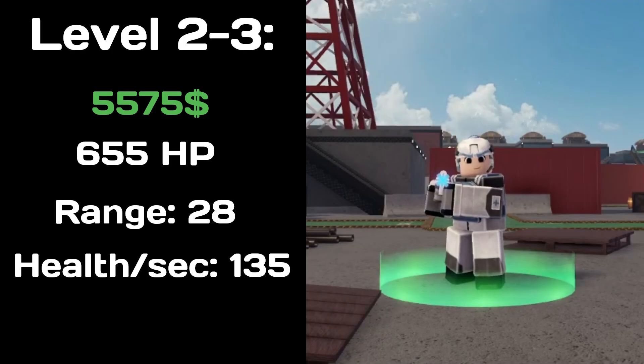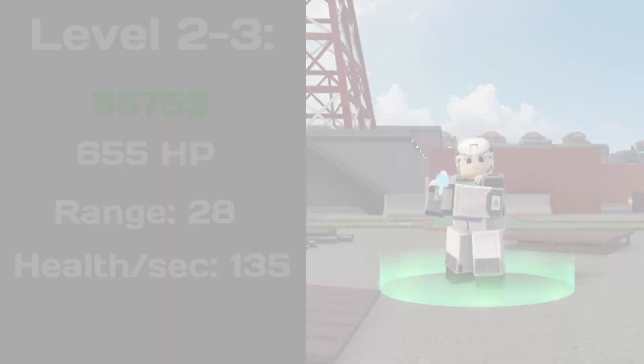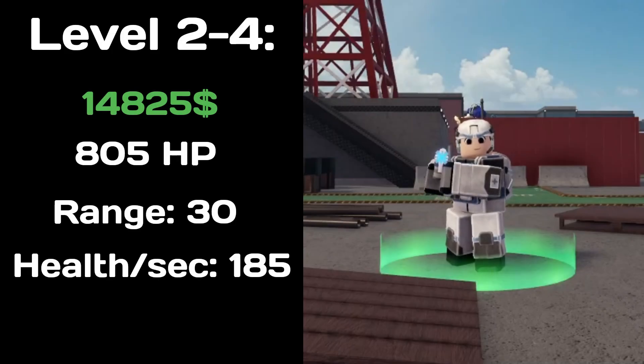At level 2-3, the Medic costs 5575 cash, has 655 health, heals 135 health per second, and has a range of 28. At level 2-4, the Medic costs 14825 cash, has 805 health, heals 185 health per second, and has a range of 30.